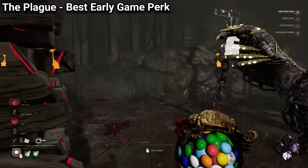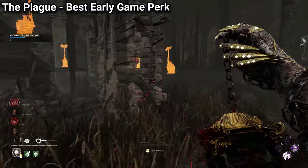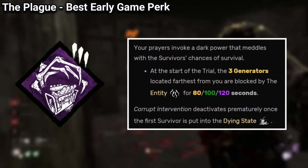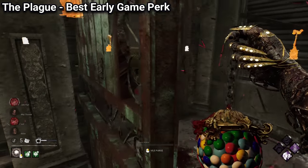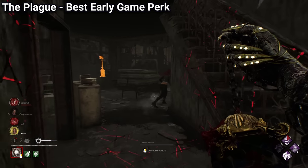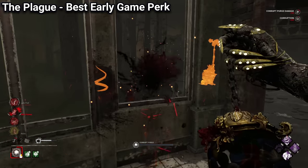Another really great choice for beginners is the Plague, one of the most unique killers in the game, as she has Corrupt Intervention. This is one of the best perks in the entire game, and also a must pick for setup characters like the Trapper or the Hag. This perk will block the furthest generators from you for 2 minutes at the start of the match, which will help you dramatically in the early game, but it will deactivate once you down a survivor.